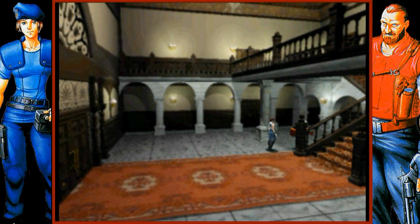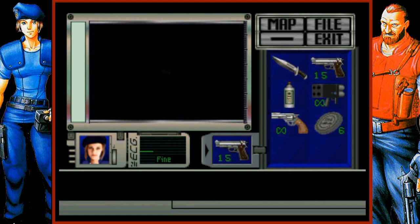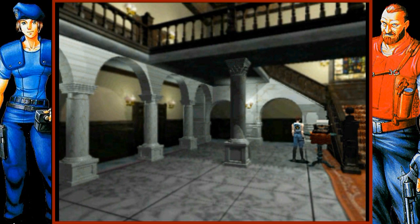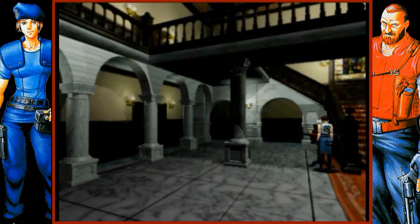Over here you may see something that looks like a typewriter, and this is an ink ribbon. We use ink ribbons at the typewriters to save our game. I think I got six of those because even though we're playing on Advanced mode, I set it to double items and ammunition — so that's probably more than enough to get us through the game. Let's use an ink ribbon.